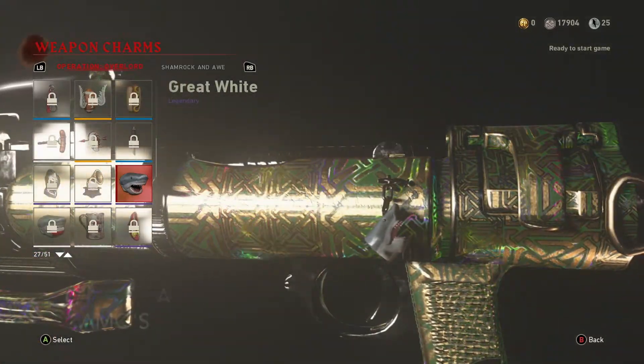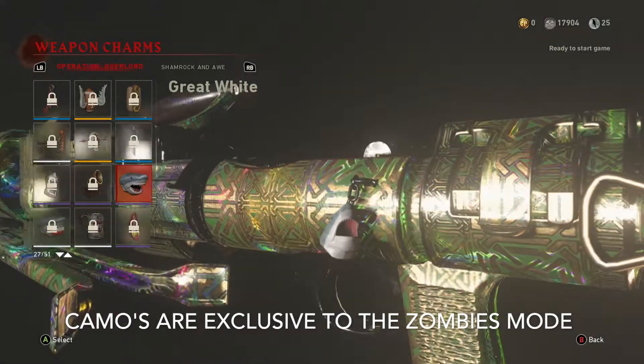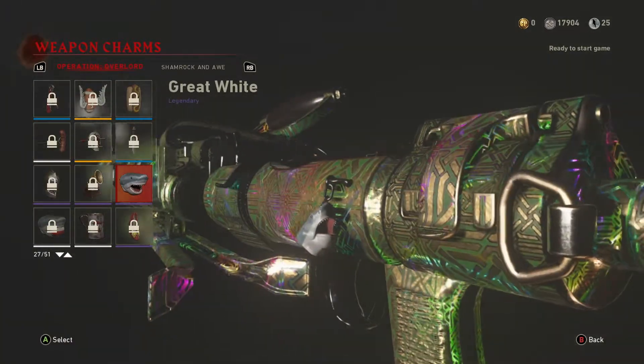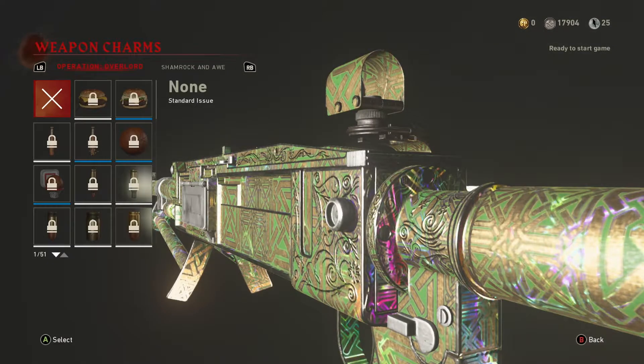They have added in a couple of little cool easter eggs for us to go find, and they all include a camo in each one of them. One of them on your screen right now is one of the camos — the one I thought was the coolest of the three. If you guys would like to see a tutorial for the other two, then let me know and I will definitely go ahead and do that for you guys.